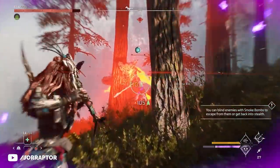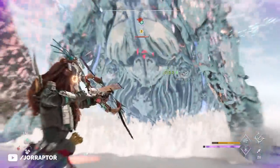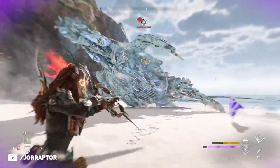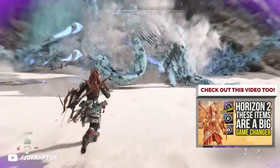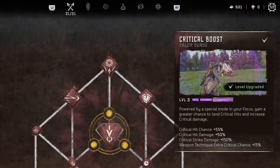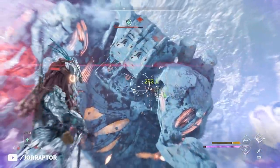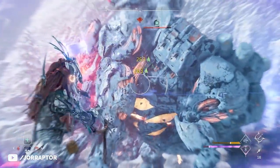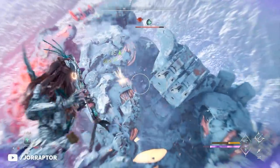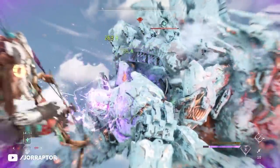The final valor surge, Critical Boost, found in the Warrior section, is one I've discussed many times before, and I went in depth in a previous video which I will link to in the video description. This increases the crit chance for regular hits and even more for weapon techniques, crit damage, and your critical strike damage. So it's really amazing with the rapid-fire warrior bow — you see yellow numbers appear way more often. Freeze the machine first, then pop the valor surge, and you can get a machine down in no time without them really being able to do anything back.